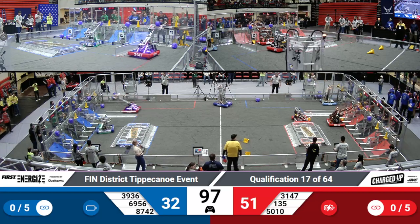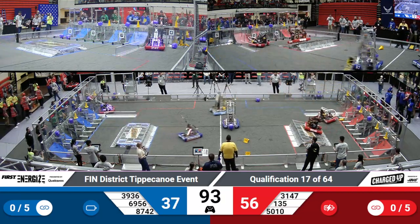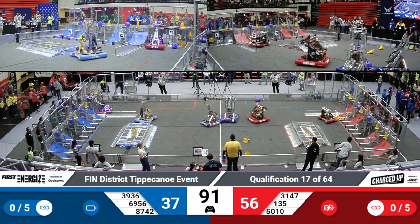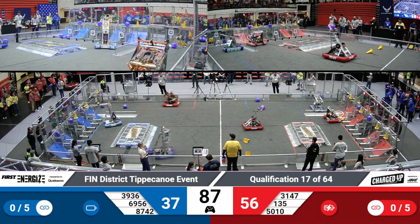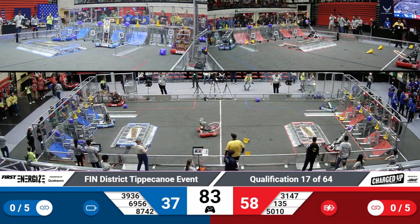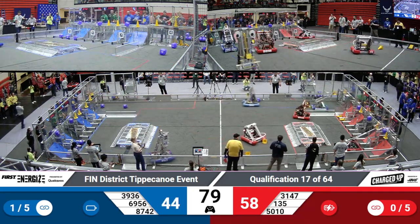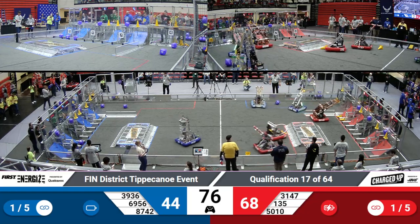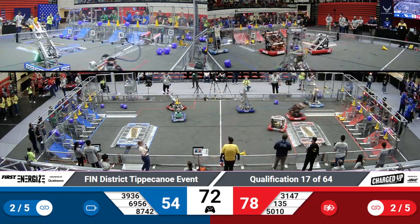We've got Tiger Dynasty lining up a cone over on the Red Alliance, and both of these bots were able to place their cones. Penn also working on pushing their cones into the low row. Munster Horsepower working on finishing off that top rung — and there you go. They've got three game pieces in a row, achieving a link and getting their alliance an extra five points.